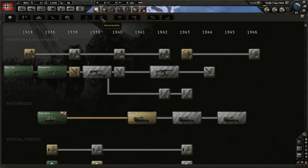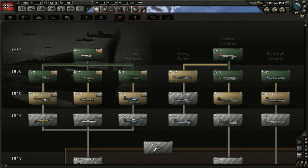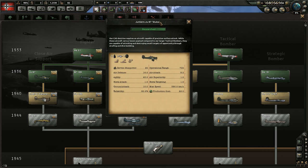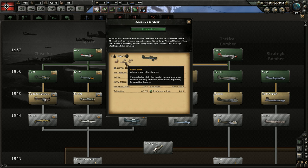First up is the close air support unit. Based on the name and the tooltip, they are the best planes for helping your land units out in combat — basically bombing enemy land units. When we go into air missions we'll look at the different missions planes can have, but most importantly these are the best at the close air support mission. They can also do the naval strike, but they won't be as good as naval bombers, and same for the port strike mission.